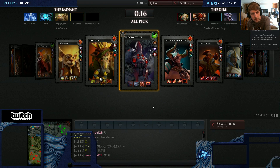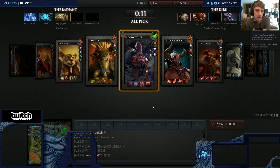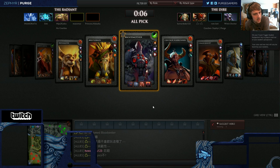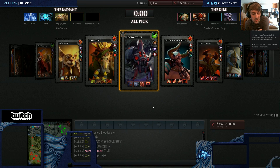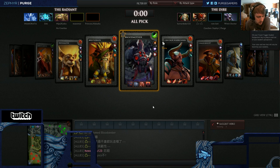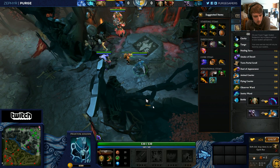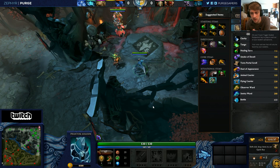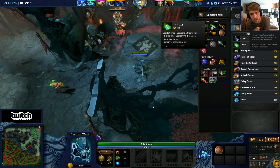Two levels of blur doesn't make much sense. It's really good with one point because it gives you 20% evasion, but the second point only increases evasion by 5%, so you're getting very little value — five percent is one out of every 20 attacks dodged. The skill build everyone goes is four-four-one: max dagger first, max blink second, and get at least one blur around level four.